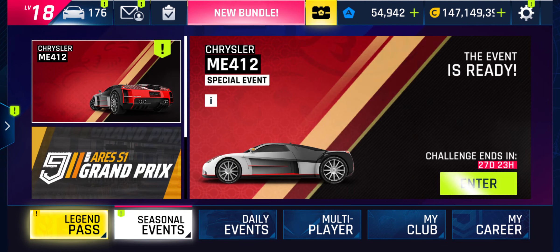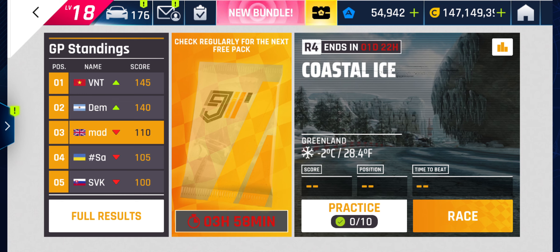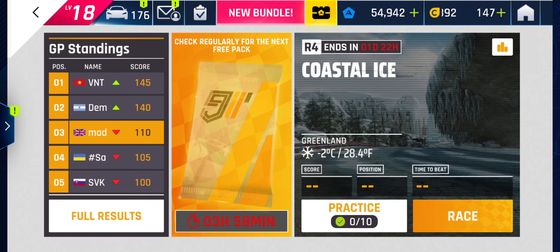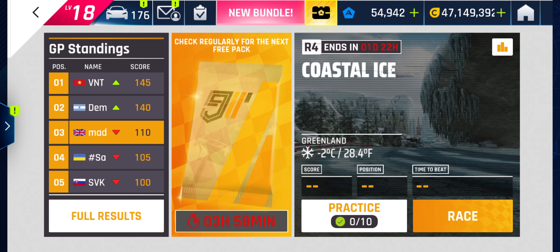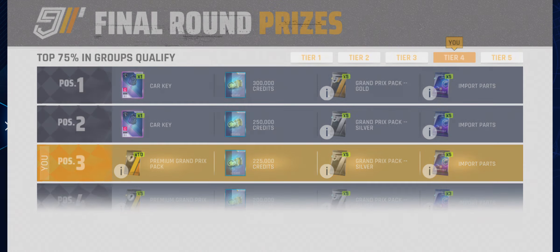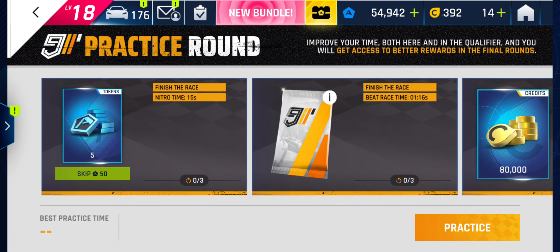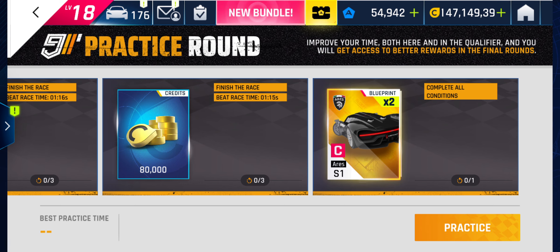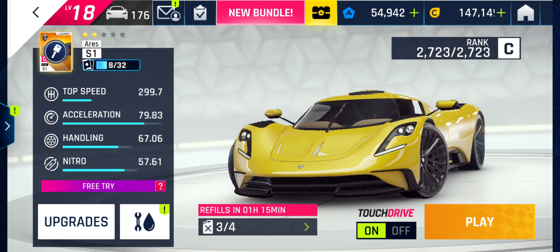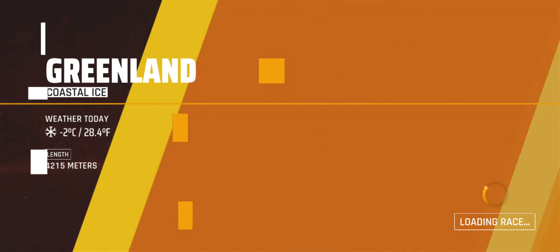We've got a new special event today — a Chrysler one — but I'm just going to quickly do a run on the next round of the Aries. Got the Aries Grand Prix, so we're on round four. I think I am actually in third now, which is interesting. I'm way away from second though. There are two guaranteed keys — well, there might only be one; I can't remember what happens in tier four. So I've got like a 10 to 20 percent chance of getting a key in third. Let's just do a run of this Coastal Ice. 15 seconds nitro beat, 115 two blueprints to get today. I've got no extra gas because I haven't bought the Legend Pass.